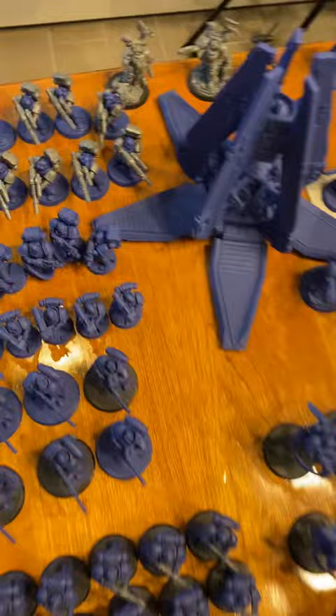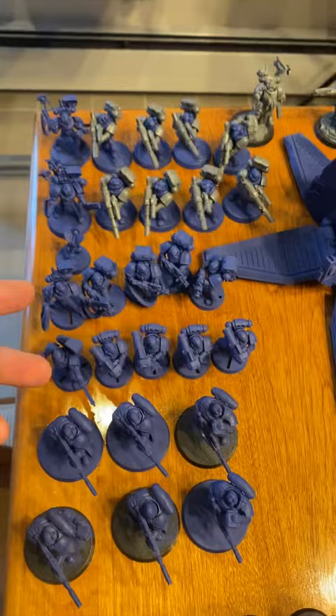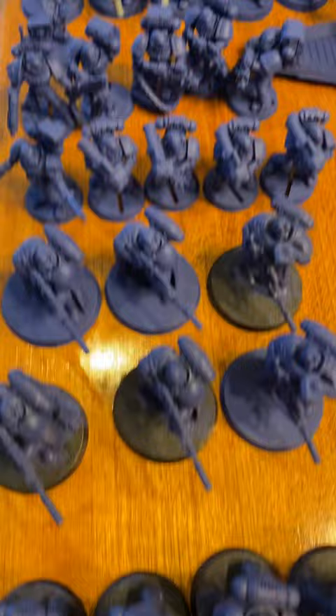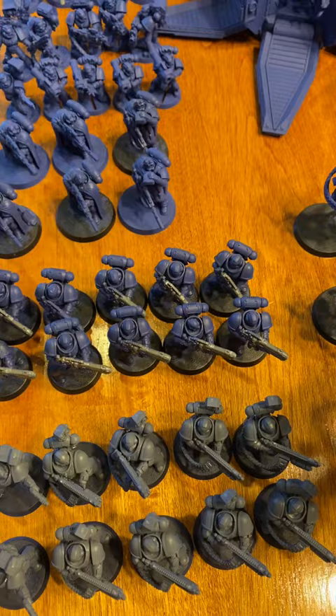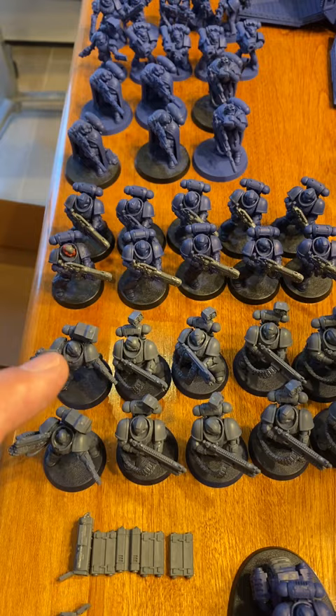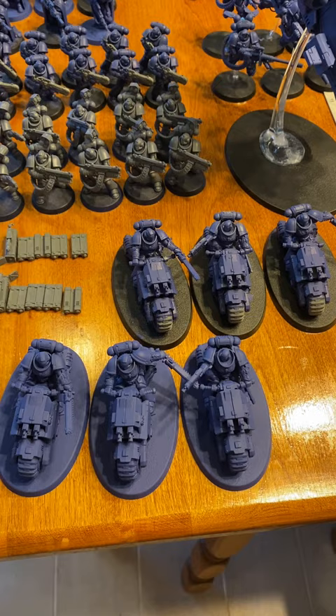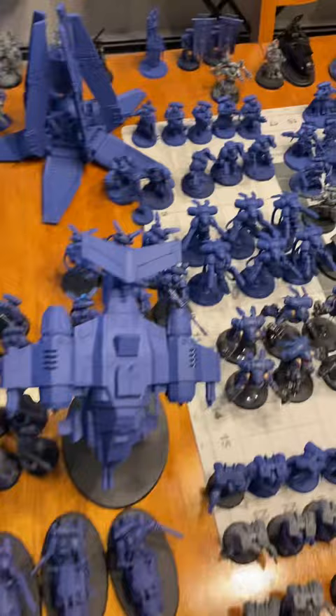Sorry if I'm going fast, but there's a lot to cover. These are also two Devastator squads — a heavy bolter squad and a squad of missile launchers. Next to them we have two squads of Eliminators, a ten-man squad of Hellblasters, and two five-man squads of Desolators with their weapons — the other bits are in those boxes over there because I didn't want to commit until the rules came out. Two squads of Outriders, and we have — the Stormhawk Interceptor.